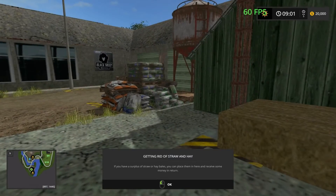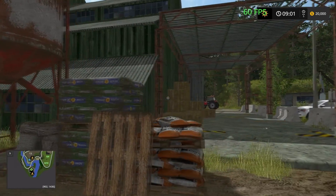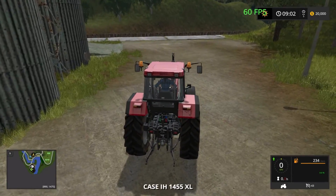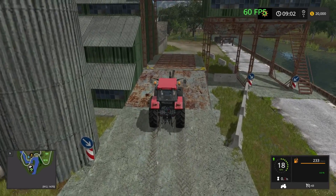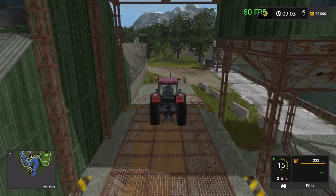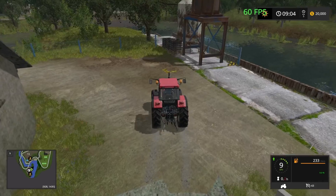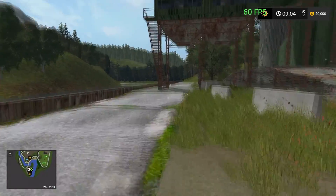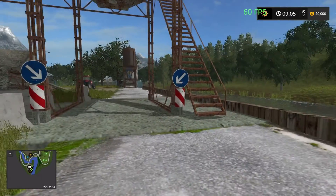You can get rid of straw and hay here, and it looks like you can buy seeds. Up here is our grain dump point. There is a bit of an issue with the pit there. We have more fertilizer — I don't know what this area in the back is for; there's nothing indicating what it's actually for.